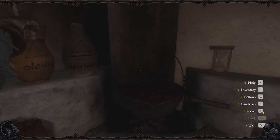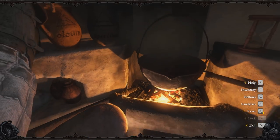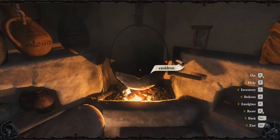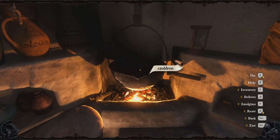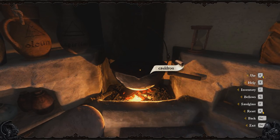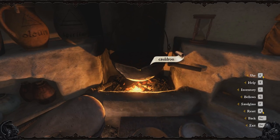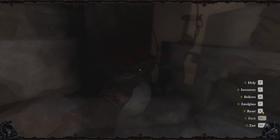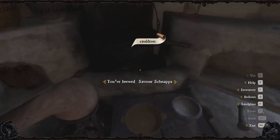Afterwards, use the bellows one more time to heat up and boil the mixture, then look to your left and grab yourself a potion bottle. Wait till the fire dies down, and then finalize the potion by looking at the cauldron and holding E on your keyboard. And that is it. It should say that you succeeded in making the save your game potion.